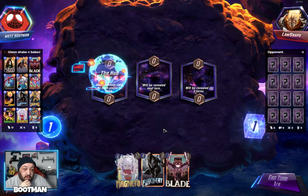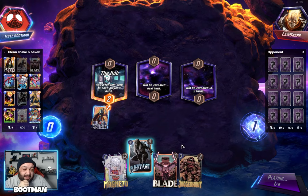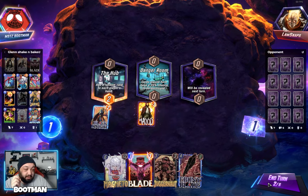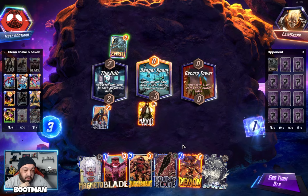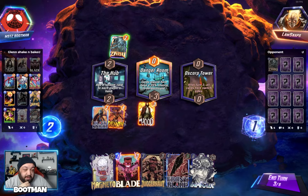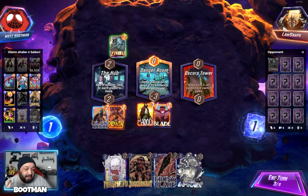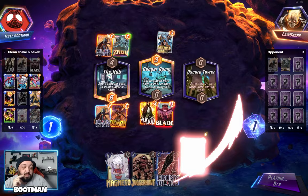Next game. A little Juggernaut — here's a combo. Black Knight. Easy. Come on, Danger Room. I think I'm gonna do this and this, just in case I want to play Magneto — it looks like they might be playing a Darkhawk deck. If I get Ghost Rider, I can go four, five. Ghost Rider would be an amazing draw. It's times like this where I wish I had Howard. I would have completely played this differently if I'd known what was coming.